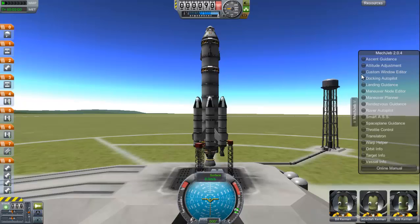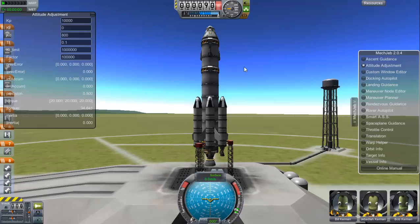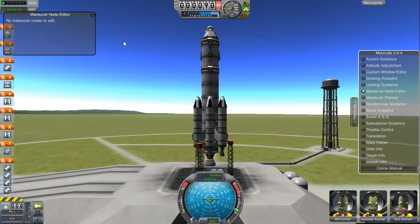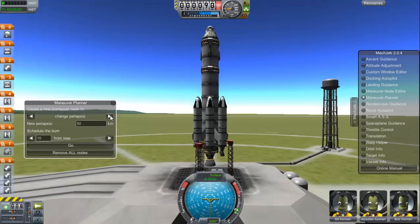It's got some differences from the older MechJeb. The set autopilot looks pretty much the same. You've got attitude adjustment, custom window editor, docking autopilot — this is new for the most part and it definitely helps out for those who, like me, cannot dock for life. Landing guidance is about the same as it was. Maneuver node editor is only if you use the maneuver planner. You can circularize, change periapsis and apoapsis.